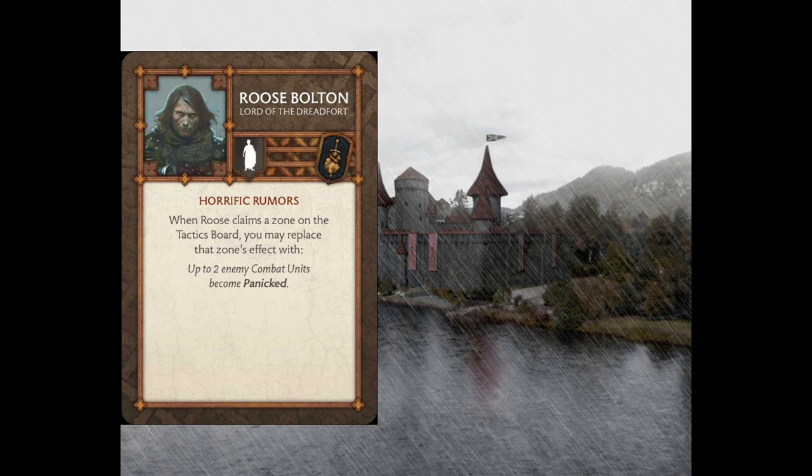There's this built-in fear element you can get going with your opponent — if you play Roose Bolton on one of the zones and use Horrific Rumors, your opponent's going to start thinking that you have some of these really damaging cards in hand and they'll play more conservatively. So it's this really phenomenal thing that happens where you get into your opponent's headspace and control them from that aspect too. You've got control elements inside your army, but you also have it going on this psychological level.